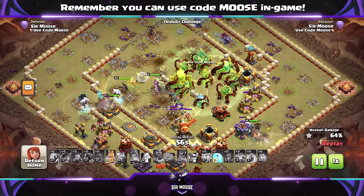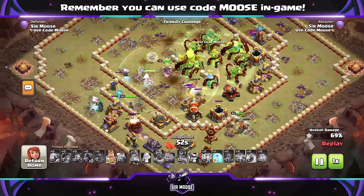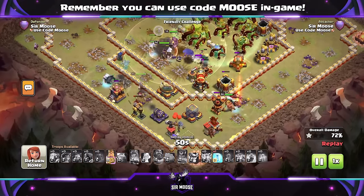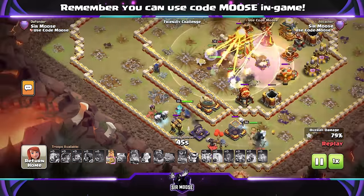Don't worry. A new level on the Electro Titans makes them more powerful, more health. And talking about powerful — there he is. Michael the Minion, the most powerful troop in Clash of Clans. Damage per second: 73 billion.